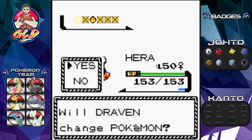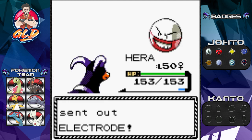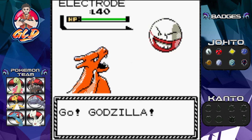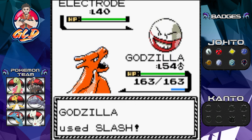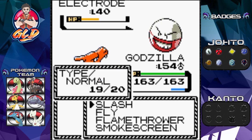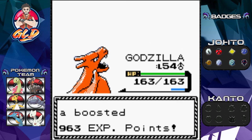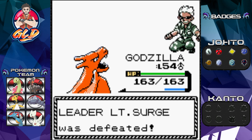One more pokemon for Surge — let's risk it and use Godzilla. His final pokemon is an Electrode. Our Light Screen fell at the worst possible time. Godzilla uses Slash — nearly defeats Electrode. Surge uses Screech for no real reason, then Slash again finishes it off. This team has done a great job sharing experience points!